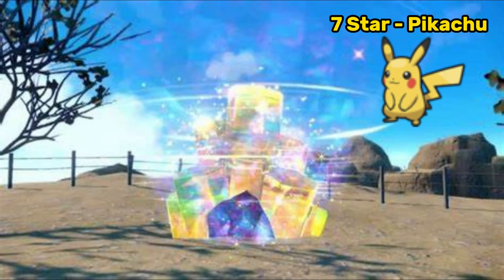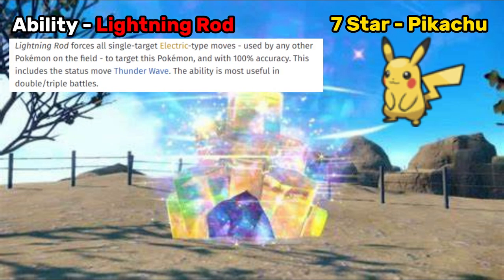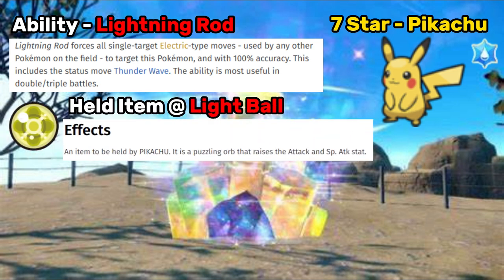It's obviously going to be quite an OP Pikachu. It's going to have its hidden ability of Lightning Rod, just going off the basis that the last three 7-star raids have all had their hidden abilities. So although this Pikachu is a Water Tera type, which would make it weak to Electric type moves, its ability Lightning Rod will negate that weakness, so do not bring any Electric types to this raid. I also think this Pikachu could have the held item of Light Ball, given that that's Pikachu's signature held item, which doubles Pikachu's Attack and Special Attack stats.